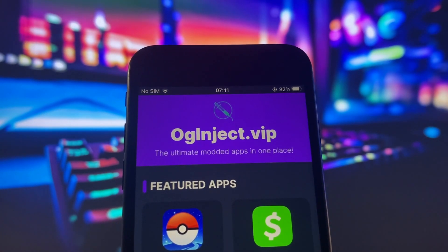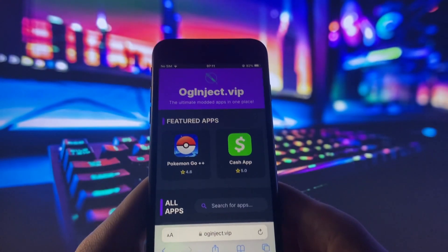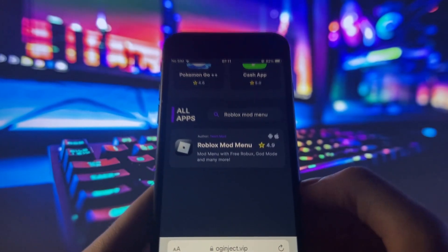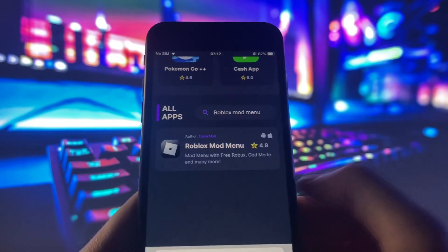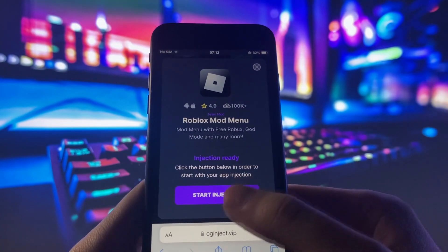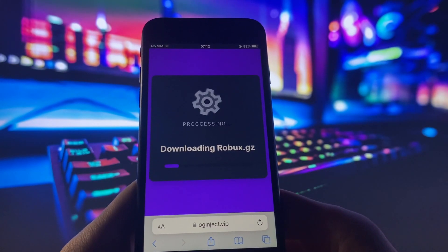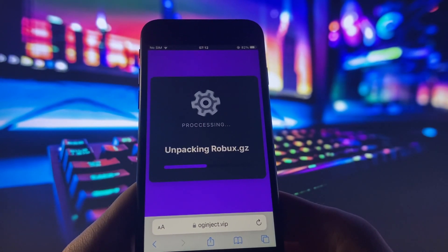You can use the Roblox mod menu for a bunch of different games. Let's go ahead and go to this website right here — this is the website we're gonna be using to install the mod menu. Go ahead and click the search bar and type in Roblox mod menu. There it is right there for iOS and Android. It is completely free — I did find a couple of different ones online that do cost money, but this one is free. We're gonna click the Start Injection button and it's gonna start downloading the Roblox mod menu. This should only take maybe 20 to 30 seconds to install, and I would suggest being connected to Wi-Fi so it downloads much quicker.